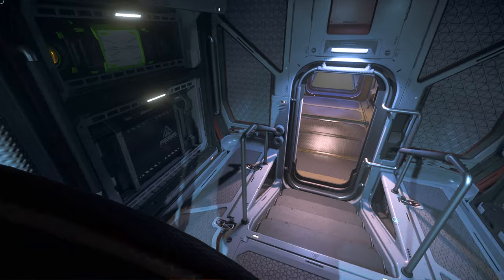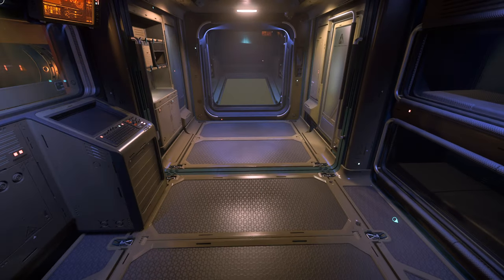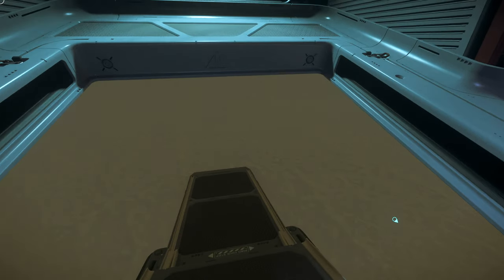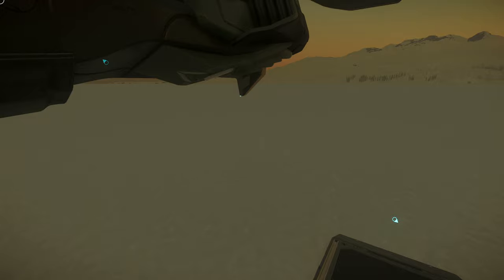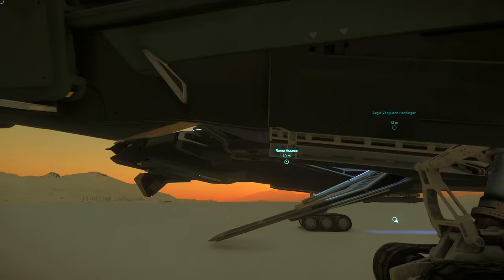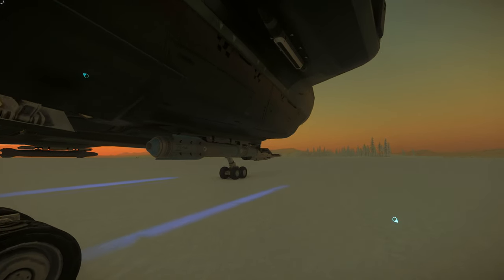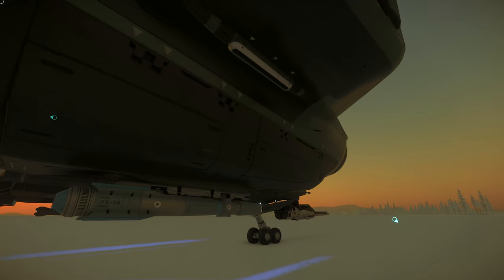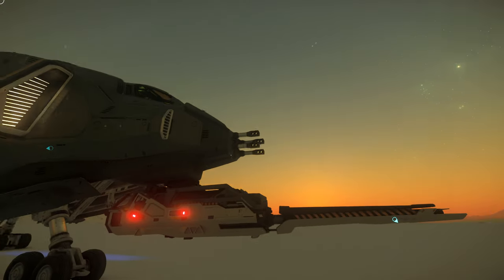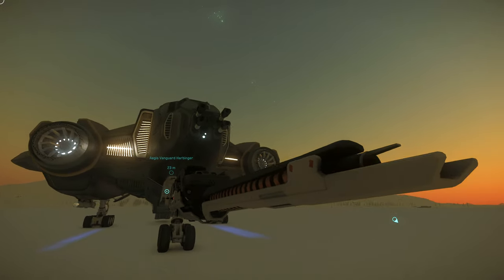Shouldn't these components all be outside? This is how I think about it — all of these components should be out here, housed outside the ship where they could be easily accessed, easily removed, repaired, and replaced, rather than having them inside the ship. That's my number one criticism of the Vanguard right there.